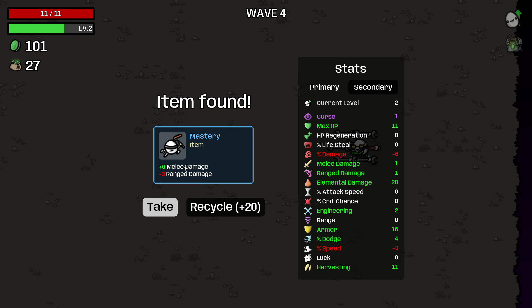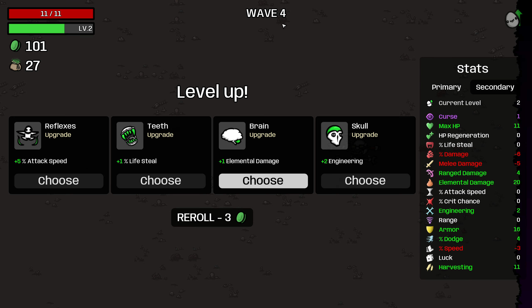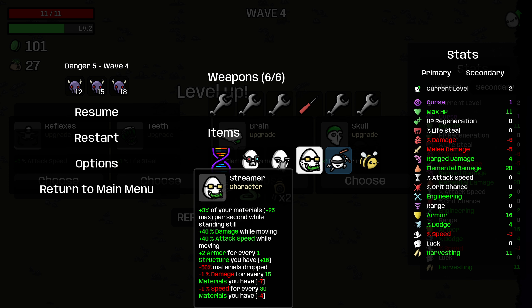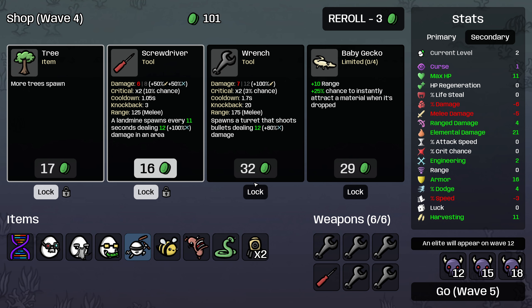I'll take the melee damage here — we will use it to scale our weapons, and I think it's worth more than 20 materials. Oh wait, no — because we have double negative melee scaling. I didn't even pay attention to that. The Techno Mage gets minus melee scaling, and the Mage gets minus melee scaling, so when I pick that up, it's negative. Obviously, I shouldn't have grabbed that. I'll take the elemental damage here though, because increases to our elemental damage increase our construct attack speed, which is pretty good.